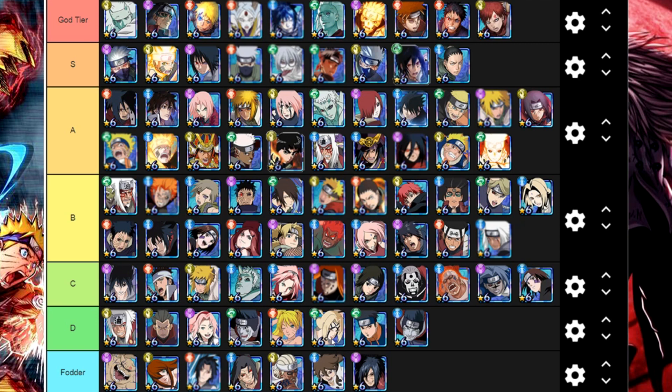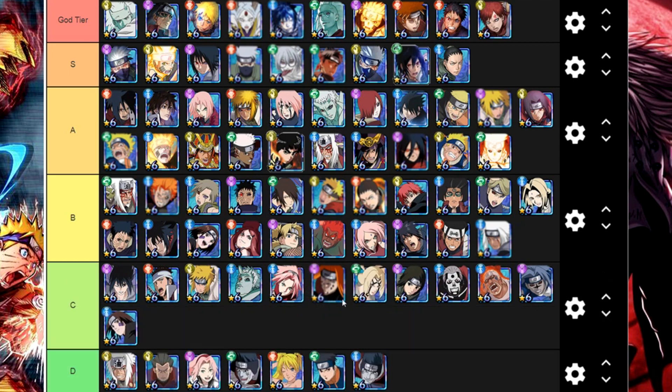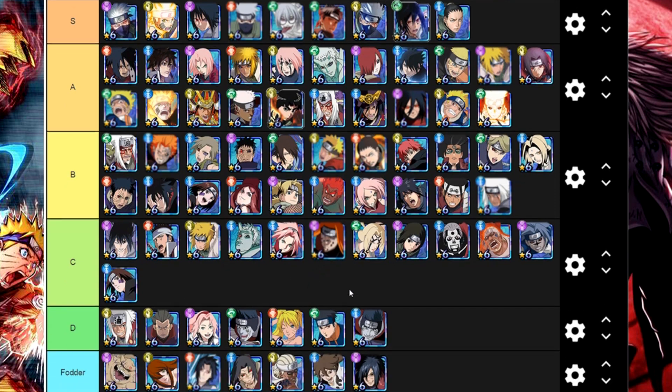Then we have Tsunade — amazing healer, got her limit break and everything else, pretty decent damage, so yeah, definitely C tier. Now I'll promote everyone — just joking. But now when I look at it, I put Skill Obito here — honestly, all he does is attack boost.